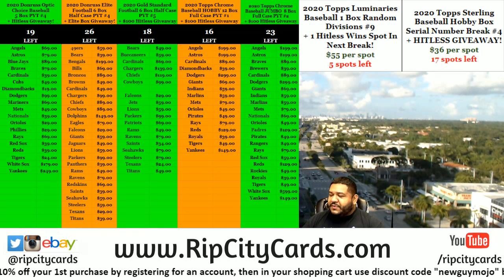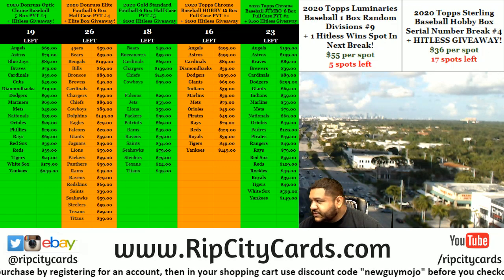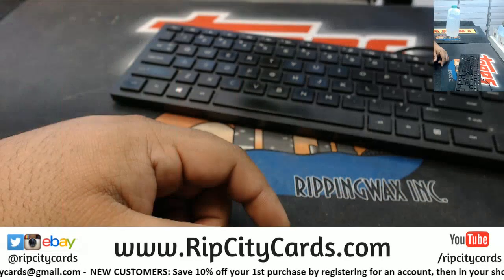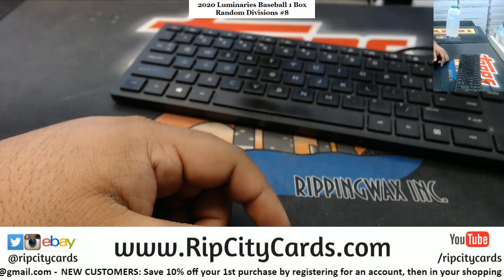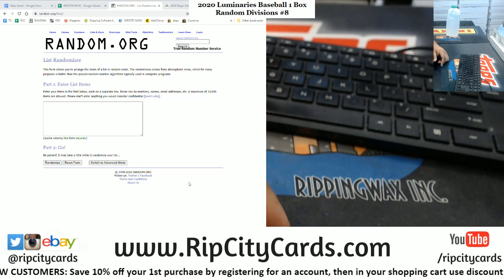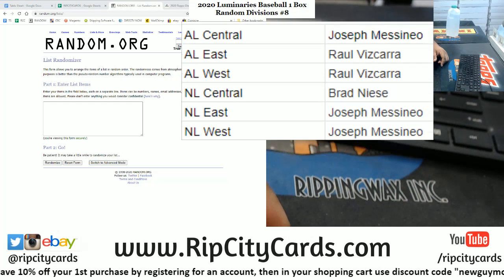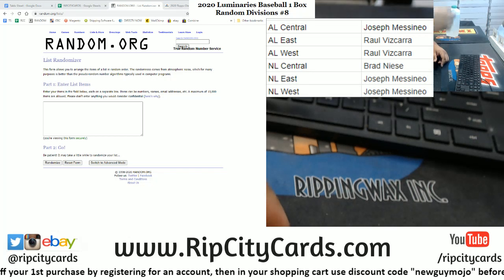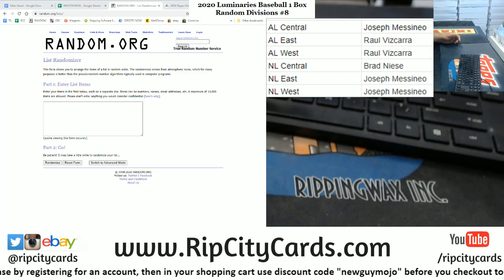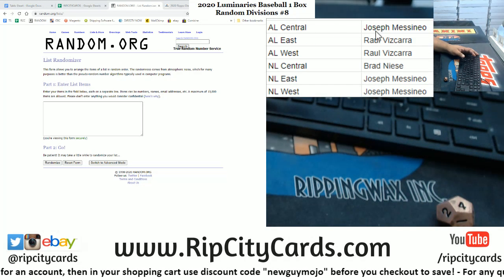Alright, what up everybody - it's about that time! 2020 Topps Luminaries baseball, one box, random divisions, number eight. We got some randoms to do. We're gonna go four times in the randomizer - I'm gonna random the names, then the divisions, and then match them up.